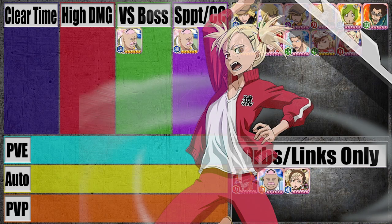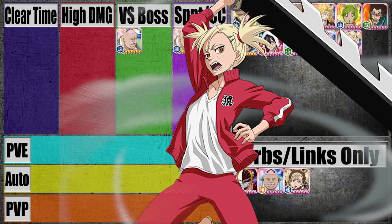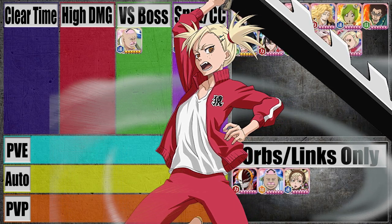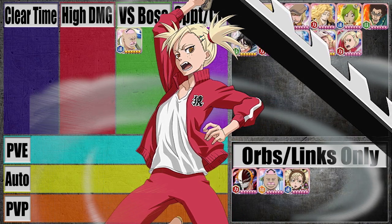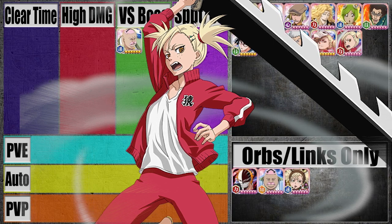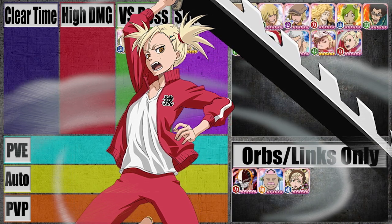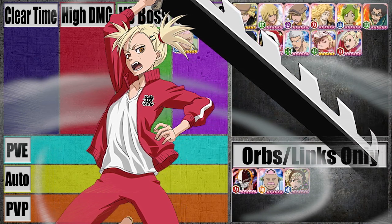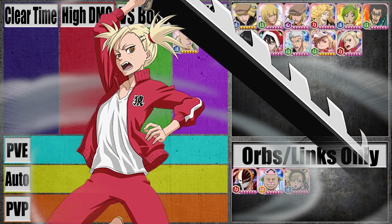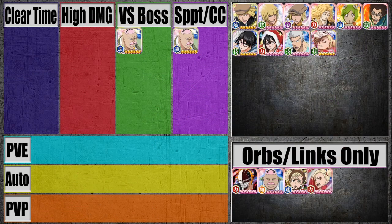Next up we have the power version of Hiyori. This character is also not great. She does have a decent killer, but the character itself is not great. She's got a normal attack damage link and, let me double check — yeah, it's a freeze reduction link. She's actually a pretty useful character to take as a link, because if you have her on a character, their normal attack gets increased by 20% and their freeze duration is reduced by over half. Not bad as a link, but really only as a link. So we're going to put her down in Orbs and Links Only as well.